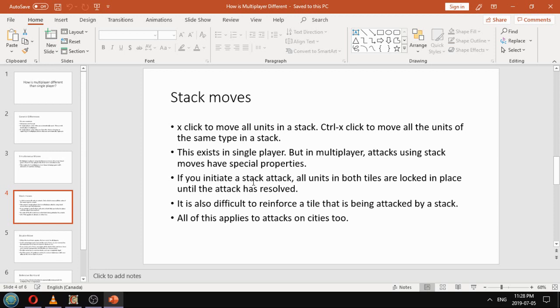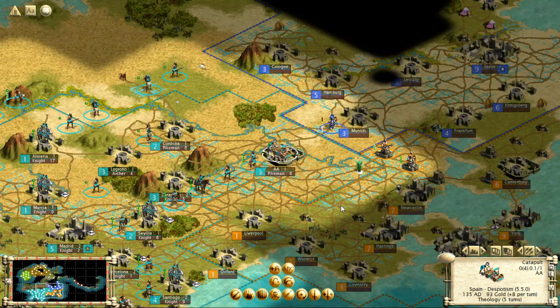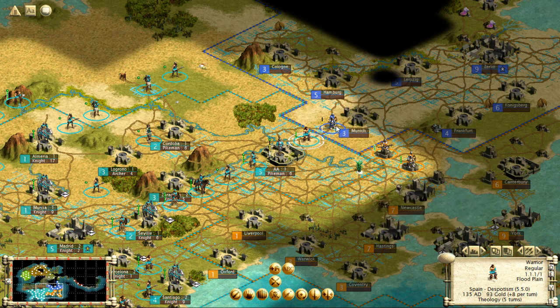If you initiate a stack attack, all units in both of those tiles are locked in place until the attack has resolved. In single player, the animation takes quite a long time unless you turn it off, in which case combat happens instantaneously. In multiplayer, the animation exists but it's very, very sped up, so it does take some time. During that time, special properties apply to the two tiles being attacked and that you're attacking from.